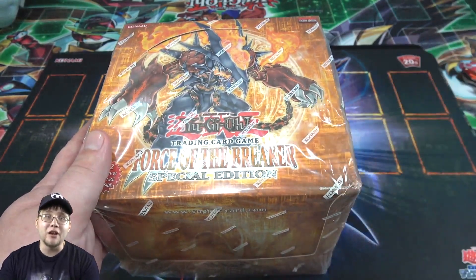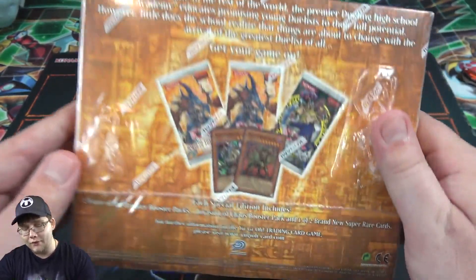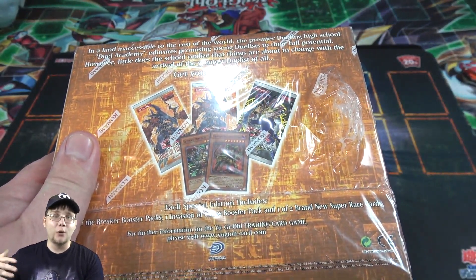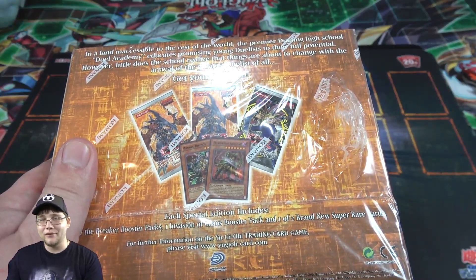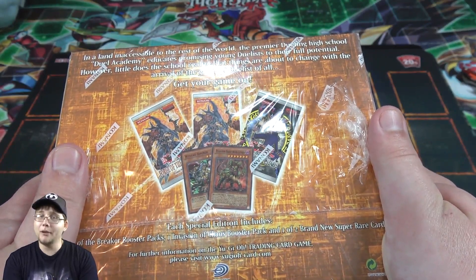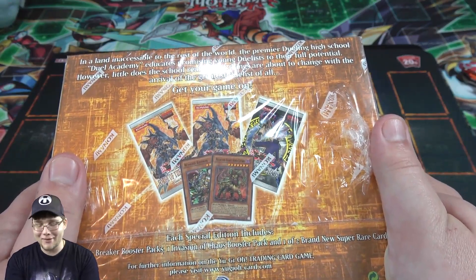In the special edition you get Force of the Breaker, but you also get one pack of Invasion of Chaos. It's from that era where they would include a GX pack — you get two of those — and then also an older pack that was reprinted. I always thought that was a really cool idea, which makes them really fun to open, but also tough to find. I'm probably going to be eating ramen noodles for the rest of this week — it was not the cheapest box.